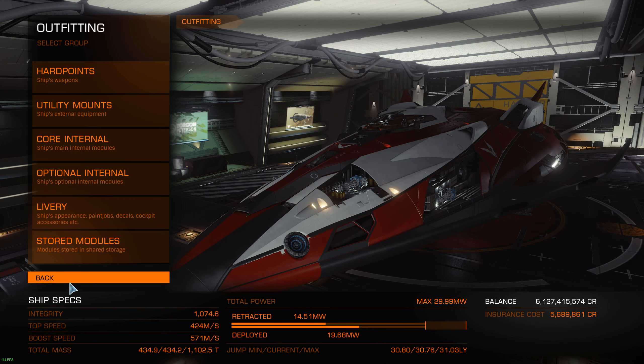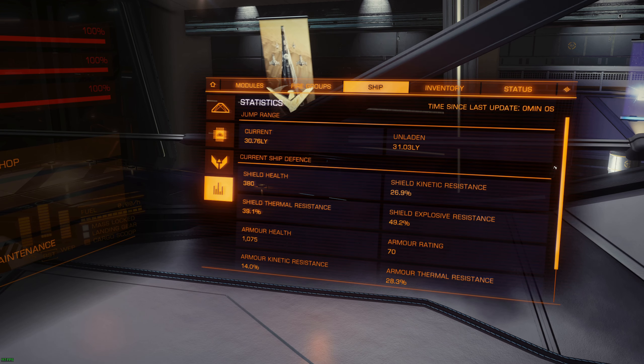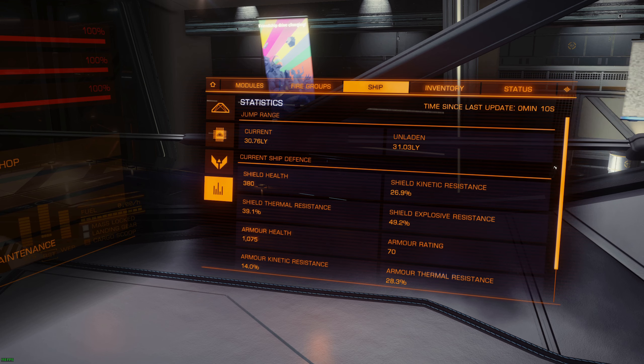Okay so let's go back and see the difference right here. Right now I have no shield booster, nothing. Shield HP didn't change, the kinetic resistance went down a bit, the explosive a tiny bit, but look at the thermal resistance - it went up way higher.